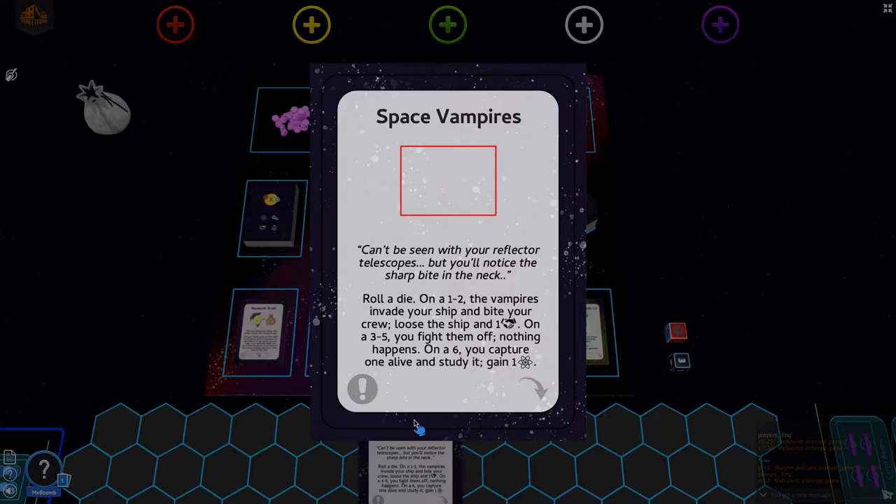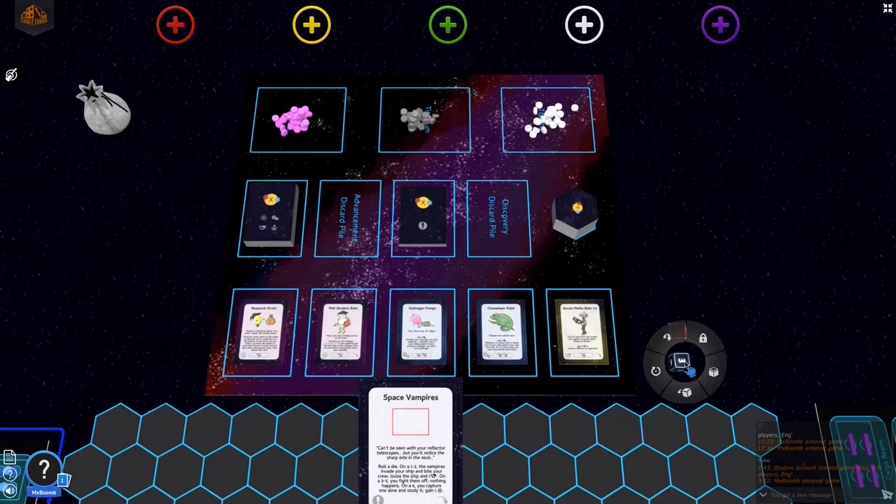We draw from the discovery deck and it's the Space Vampires card. They can't be seen with reflector telescopes but you'll notice the sharp bite in the neck. Roll a die: on a 1-2 the vampires invade your ship and bite your crew — lose the ship and one influence; on a 3-5 you fight them off and nothing happens; on a 6 you capture one alive and study it, gaining one science point.